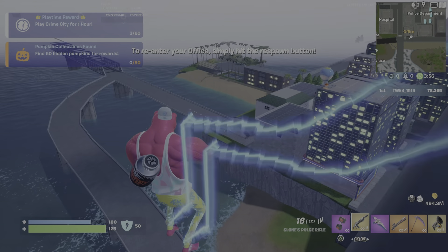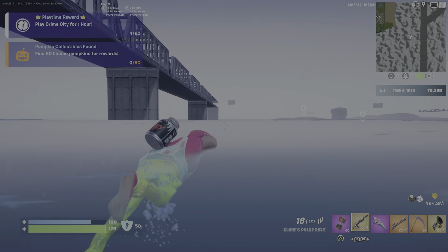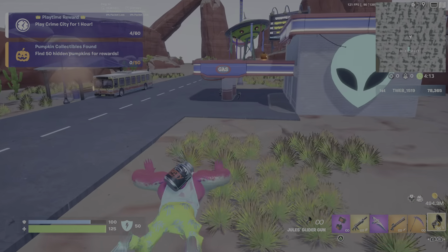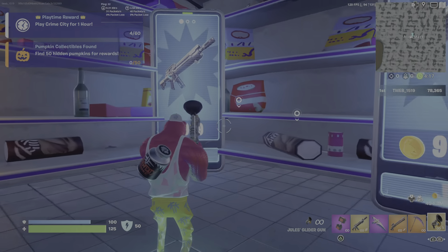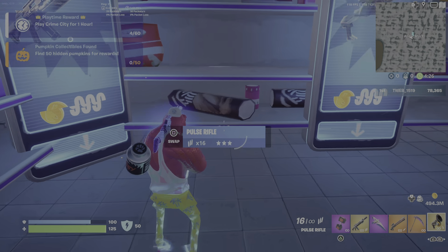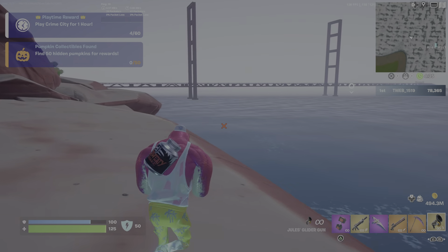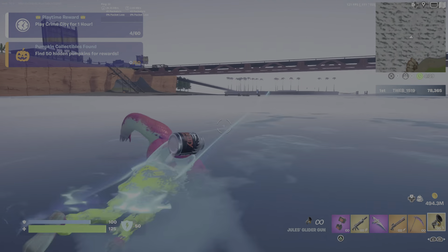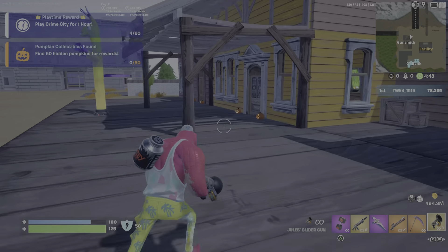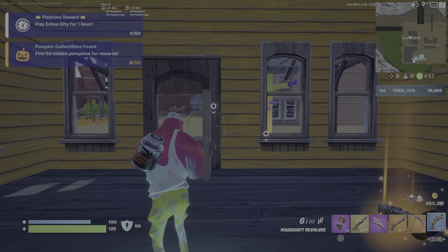We're heading over to the alien mart and the gunsmith as they both have new items. Okay, so it looks like the pulse rifle may be the new item at one of them. And this is the other new weapon — the makeshift revolver. It's probably not the best weapon, but it is a new weapon.